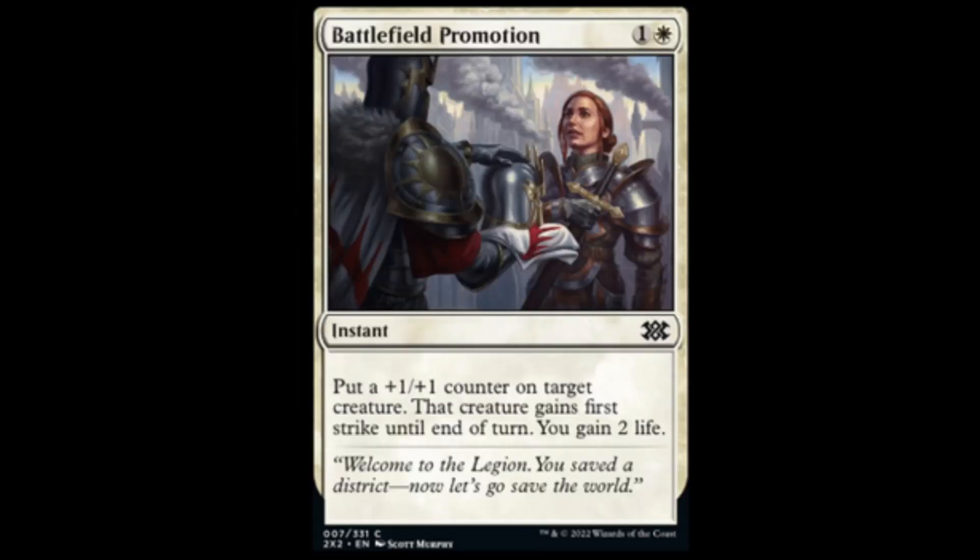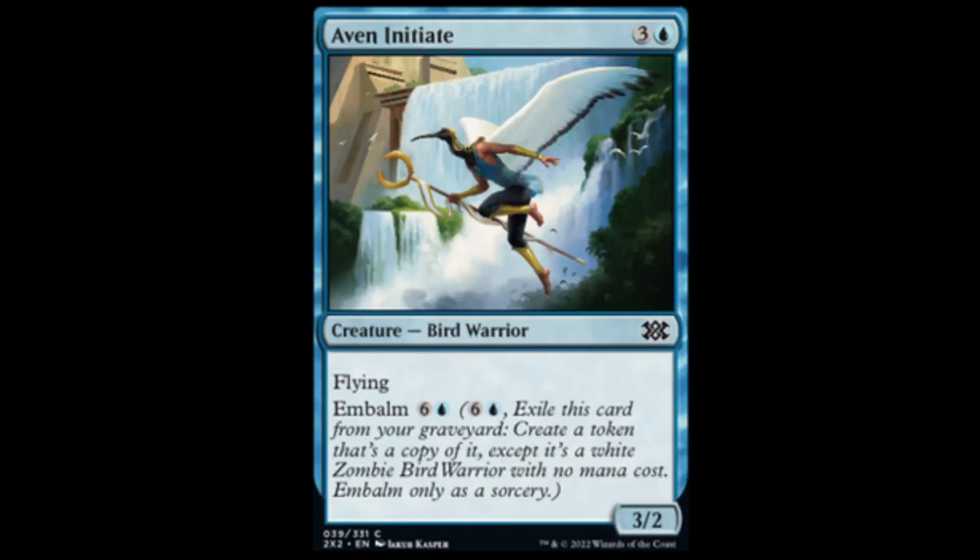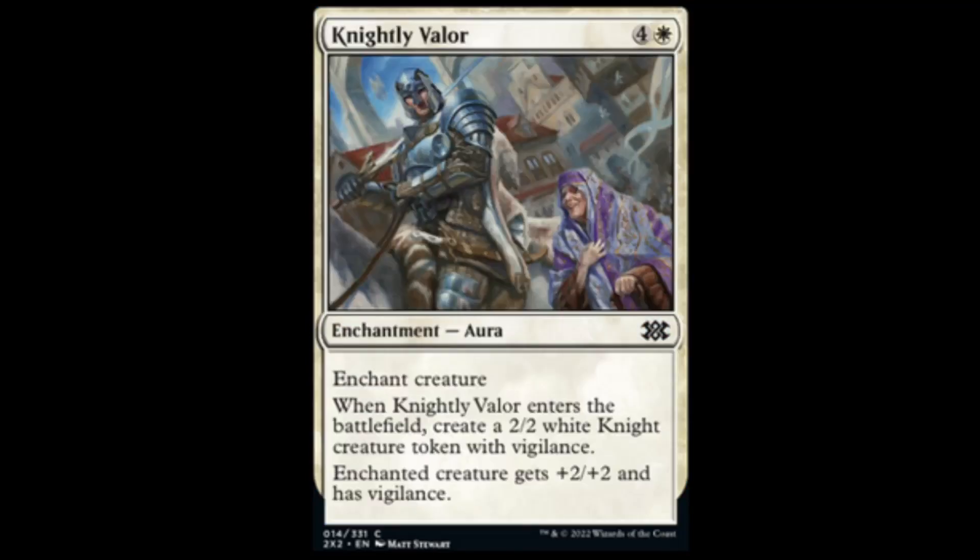Battlefield Promotion — I think it's from the core set: white and one. Put a plus one, plus one counter on target creature. That creature gains first strike until end of turn, and you gain two life. Next, Last Breath: white and one — exile target creature with power two or less, its controller gains four life. Not the greatest removal card. Avan Initiate from Amonkhet: blue and three for a 3/2 flyer that has Embalm for seven.